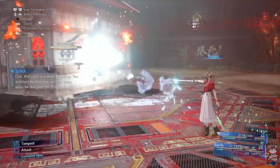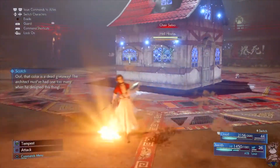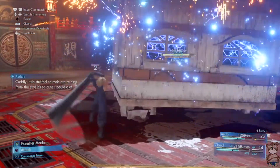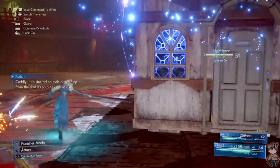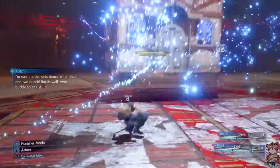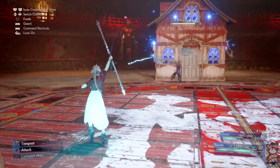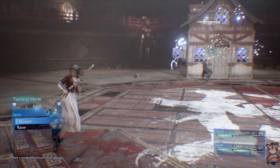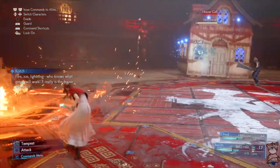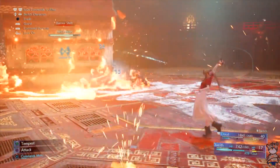Every ice spell counts towards the stagger meter, but every time the house switches elements you have to match the corresponding element. When it's on fire, hit it with ice; when it's on ice, hit it with fire; when it's green, hit it with wind, and so on. The house has four main phases — the first is simply hitting it with an ice elemental spell, and from then on it's based on whatever element appears.